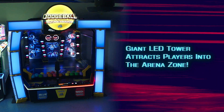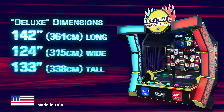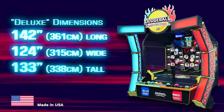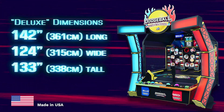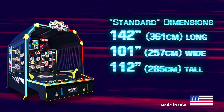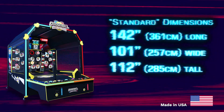Sporting a captivating LED tower that's ready to stand the test of time, the Dodgeball Ultimate Arena Deluxe Edition measures 142 inches long, 124 inches wide, and 133 inches tall, with a standard edition now available measuring 142 inches long, 101 inches wide, and 112 inches tall.